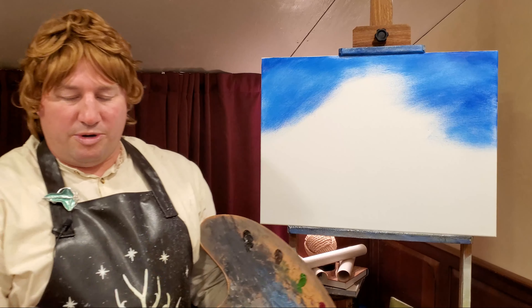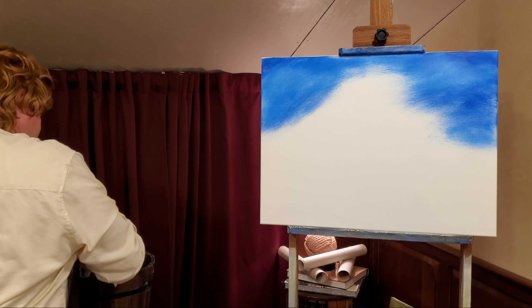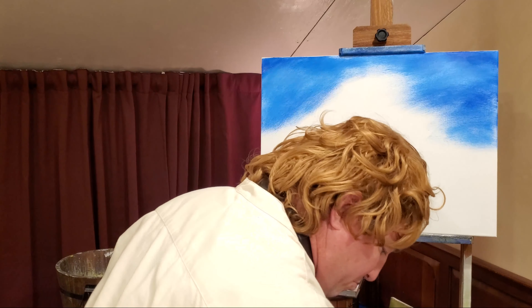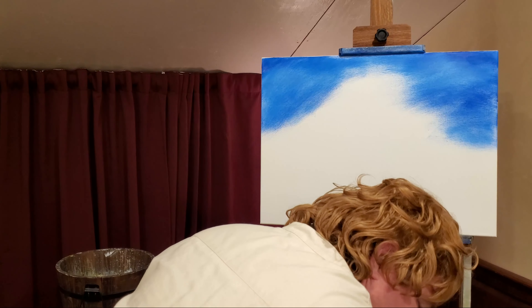Now let's clean off our brush. We're using a two-inch brush and we're just going to come to our odorless paint thinner. We dip it in there and then we bring it to our rubbish bin. And we just beat the Sauron out of it — beat the Sauron out of it. That's my favorite part. Just clean off your brush.